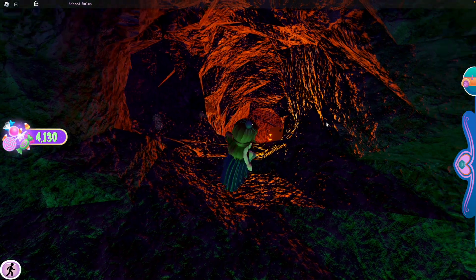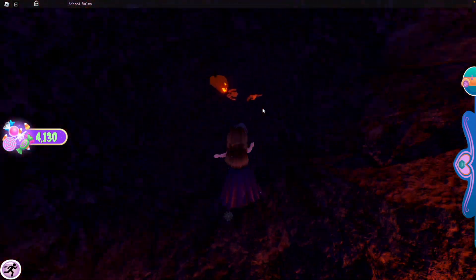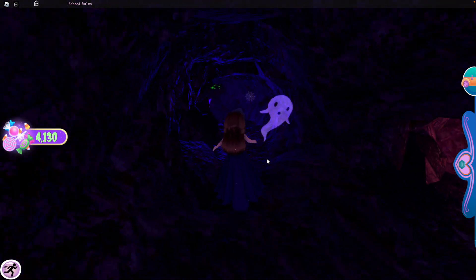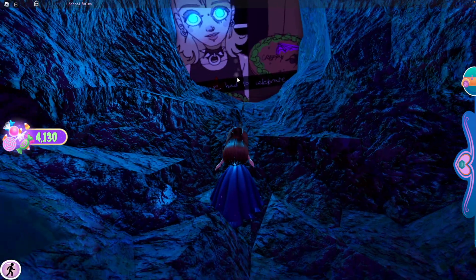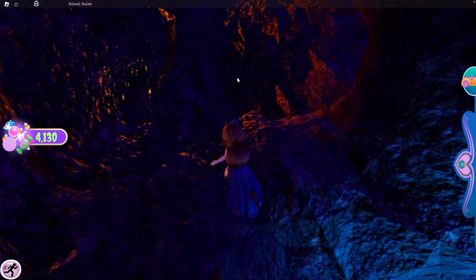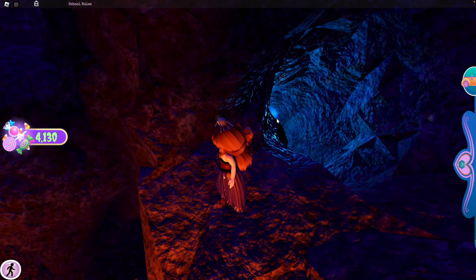You're going to want to go down the orange little caverns, but take your first left here. Keep walking past this little pumpkin, follow past the ghosts, past another crystal, and you'll reach this little photo. All you have to do is walk through the photo and follow the little path again.